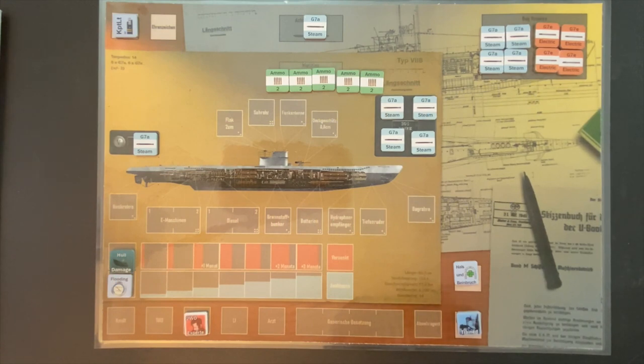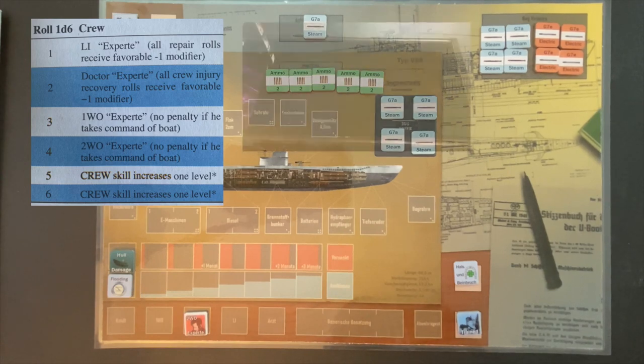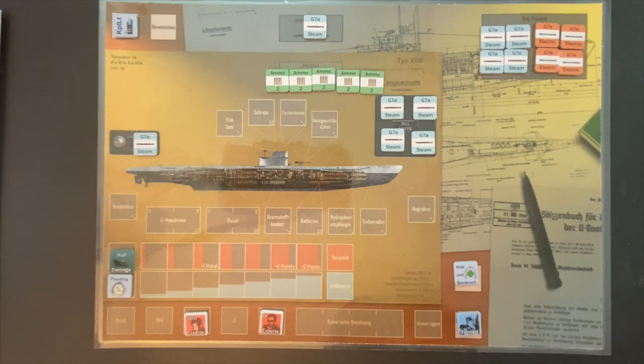Six successful missions means another multiple of three, so it's time to roll for crew advancement. A four would fall on second watch officer Ray, who's already an expert, so that wouldn't count — we don't want a four. One or two would advance our engineer or doctor; three would be the first watch officer; five or six would be the general crew. We roll a two — that's our doctor. Dr. David picks up an expertise level. That's very helpful: an expert doctor can keep seriously wounded crew members alive and reduce their wounds. A good advancement as we start getting attacked more.